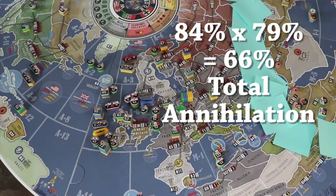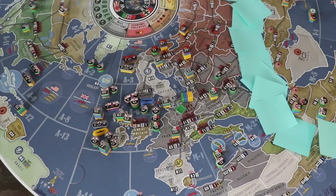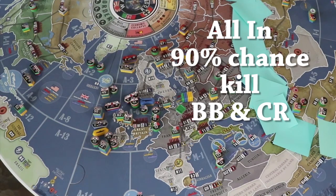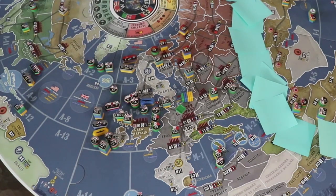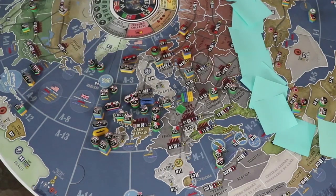If only 2 fighters go into the air attack, then it's 70% times 83%, giving only a 58% chance of total annihilation of Allied units. If the 45th is not in A-7, then devote everything to the surface attack, giving a 90% chance of killing both British ships. If you're playing with the long-range amphibious assault rule, the 45th can hang out in A-2 and wait to enter B-1 in round 2 — that's a problem, specifically the armor unit in the 45th, as we'll see later.